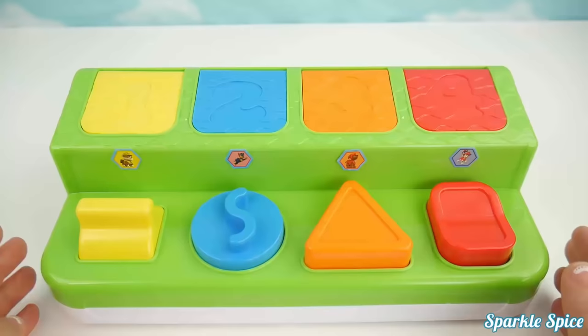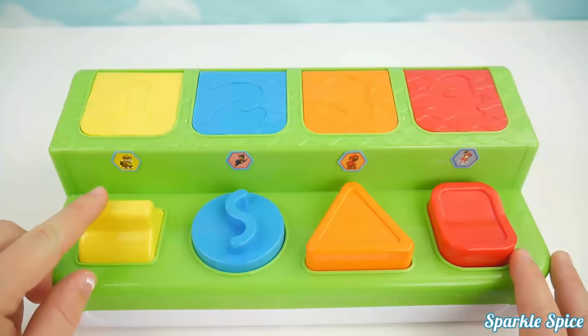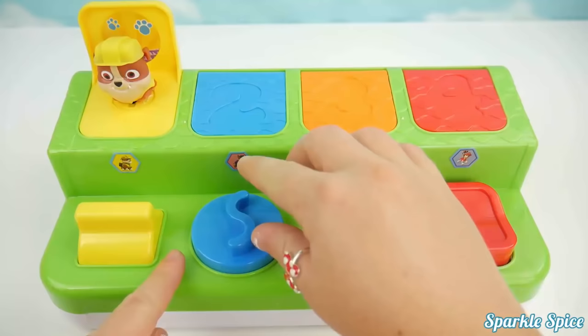Now I have our Paw Patrol pop-up toy. It has one, two, three, four spots also. The first one is number one and it has a yellow switch. Hey, Rubble's inside of there. Now we have the blue spot with the number two and we've got a turn switch. Hey, there's Chase.